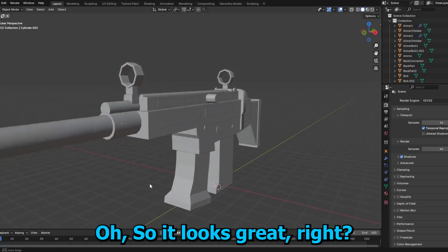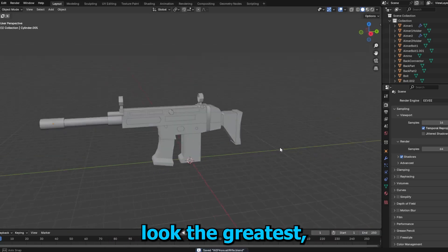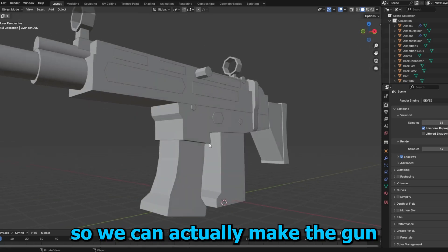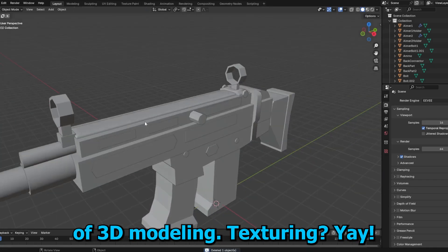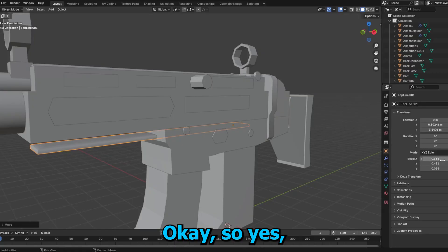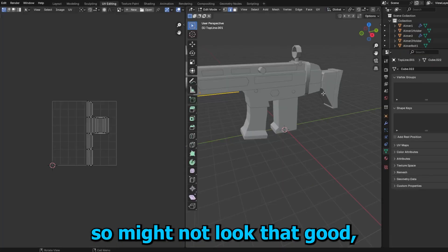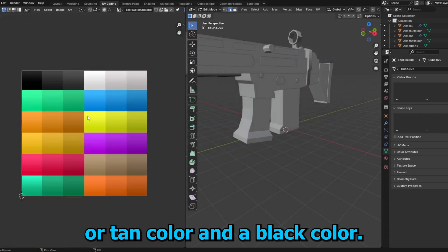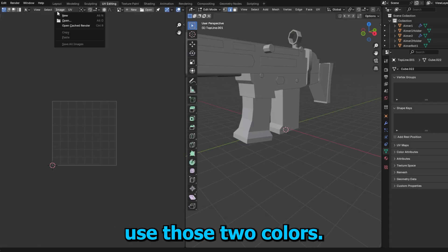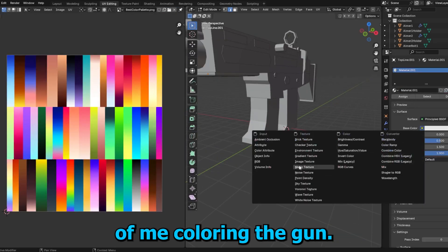So it looks great, right? Yeah, of course it does. I know the magazine doesn't look the greatest, but we are going to have to leave it so we can actually make the gun look good. Let's move on to the last stage of 3D modeling — texturing! I need to color the gun, but I'm not the best at it, so it might not look that good. Basically, I'm just going to choose an orange or tan color and a black color and use those two. Here's an ultra speed run of me coloring the gun.